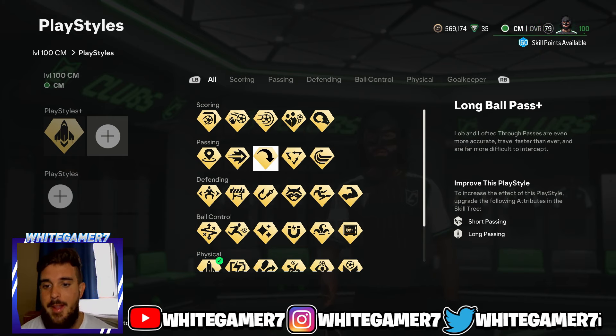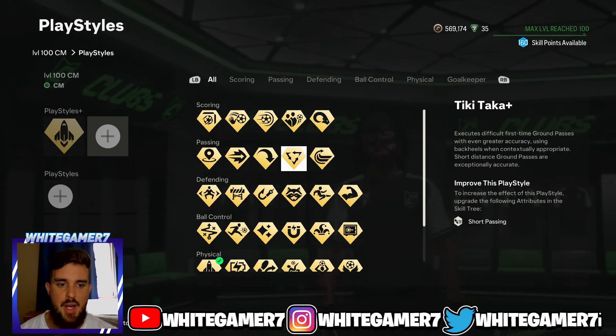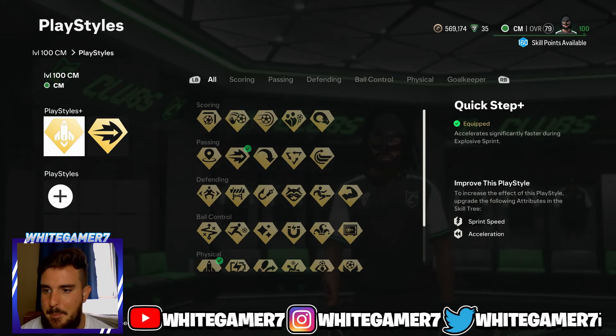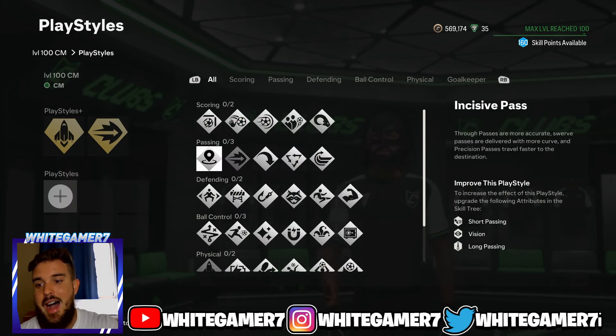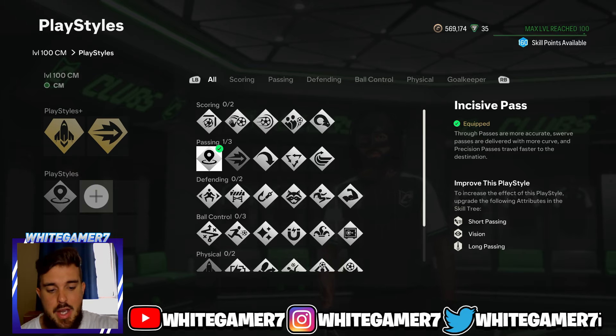Long Ball Pass plus is good if you play a lot in the air or far out on the pitch. Tiki Taka plus does the job too, but I'd go with the regular version. We're going to go with Ping Pass plus so when you do R1+X or RB+A the ball travels much quicker on the ground.